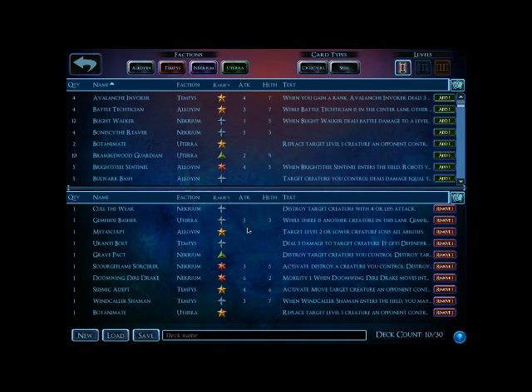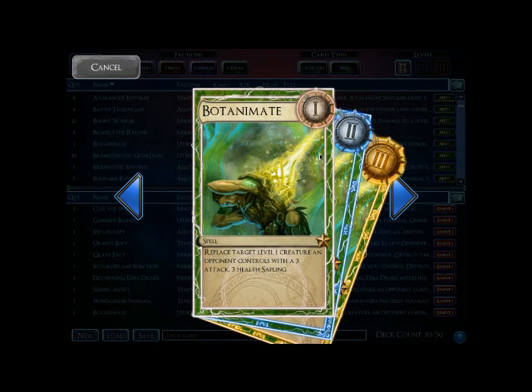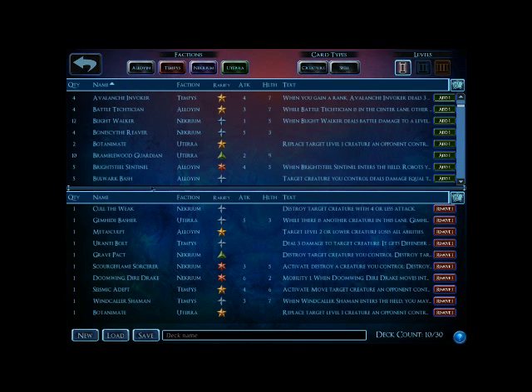So there are a number of examples within each faction of how to remove or handle Shapers. My favorite answer to Shapers is Botanimate. It essentially takes a Shaper and replaces it with a 3-3 Sapling, basically neutralizing it. The downside of the card is that you have to level it as you're going along. The upside is it's extremely flexible — it works not just against Shapers, but against any other threat in the game, whether they have armor or any other protection. This, to me, is the optimal form of taking care of a Shaper.